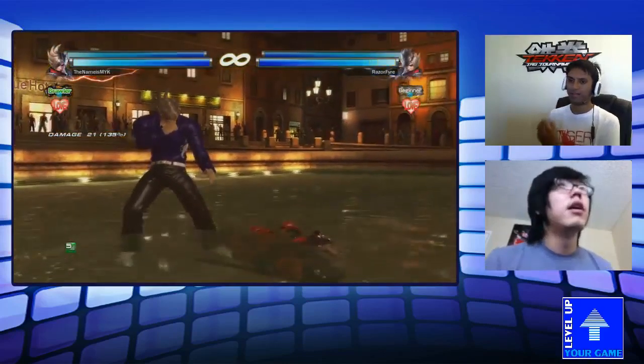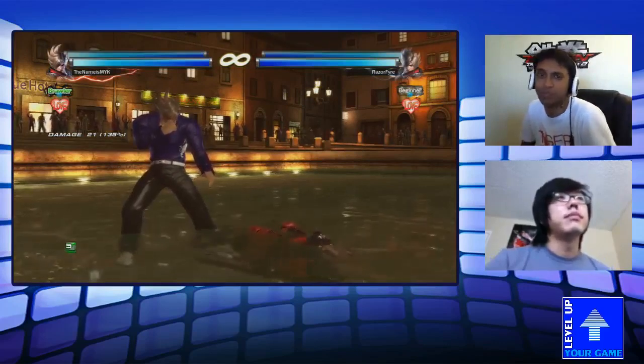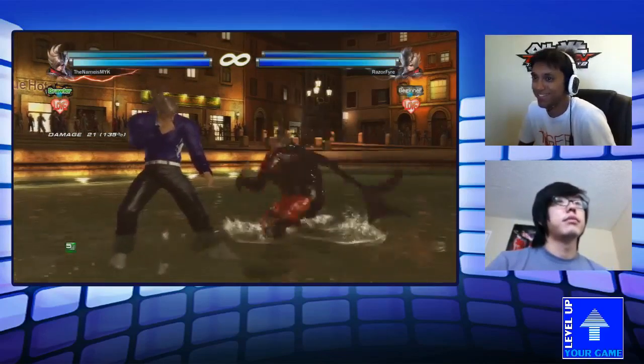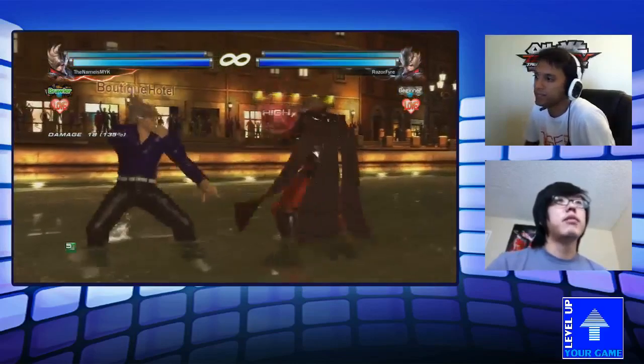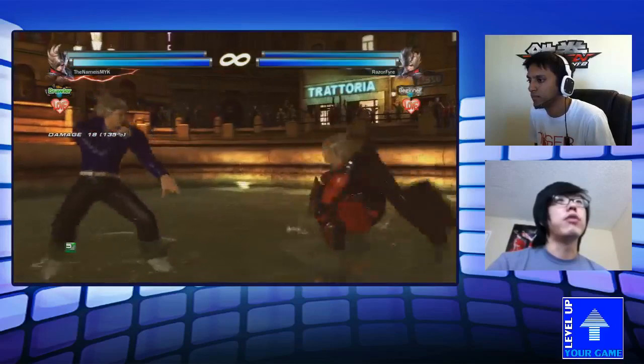A lot of situations with Lars, you're going to be looking for that sidestep Arcglass. Basically, throw out some attacks and practice sidestepping afterwards to see if things whiff — and if they do, it's a good opportunity to throw out some Arcglass. Also, 4-2 and 4-3 are quick whiff punishers as well, with 4-3 being a tall-frame punisher if you need it.